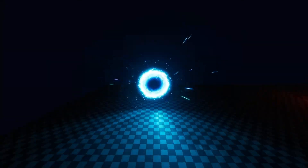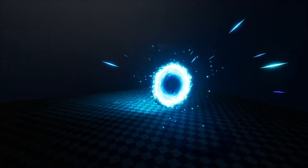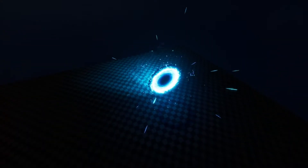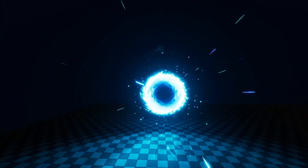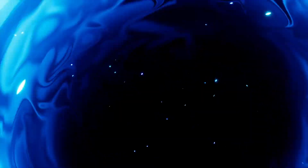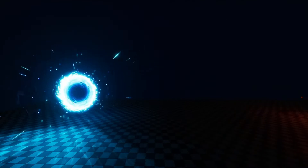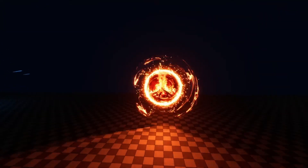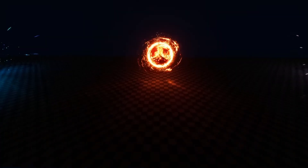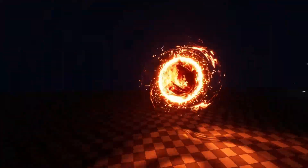Next up, we have the Advanced Portal System VFX. This is a high-quality visual effects pack created using the Niagara system in Unreal Engine 5. This pack is perfect for projects in fantasy, sci-fi, and horror genres, adding dynamic and atmospheric portals with unique effects. It has dynamic effects for smooth animations and transitions for portals, and customizable parameters so you can have control over the colors, textures, animation speed, and size. There's also glow and distortion effects for realistic or stylized visual effects.